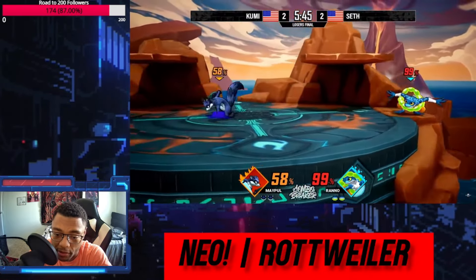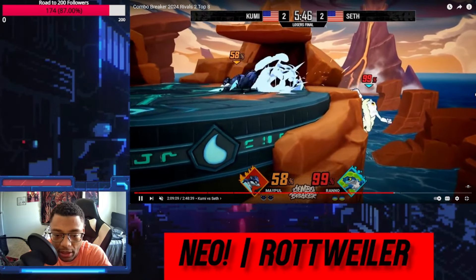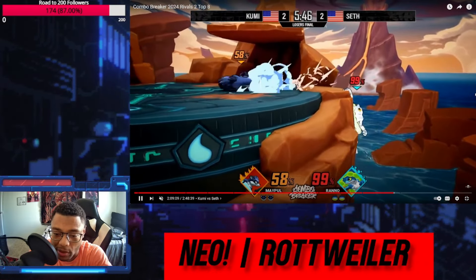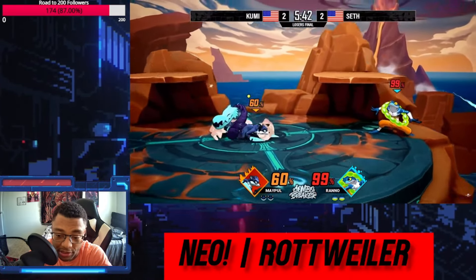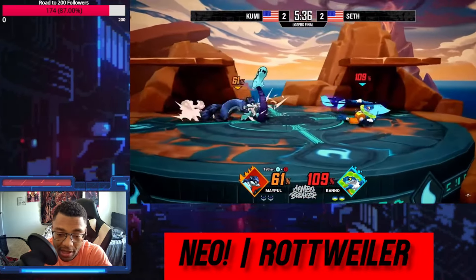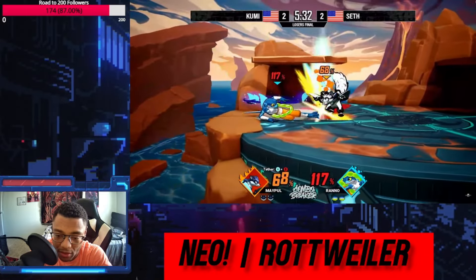Right here, there are just so many options Rano has from the ledge that Kumi decides to put up Lily and go back into neutral. They're playing a lot of neutral this stock, so they're like: if we're playing neutral, let me put Lily down. I have to remember her side B can be wall jump cancelled, it's just her up B that can't. That down strong was asking for a lot — a quick little kill.